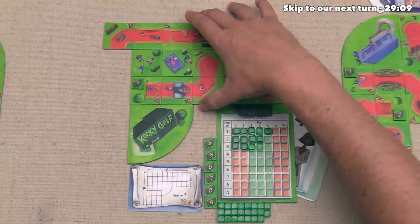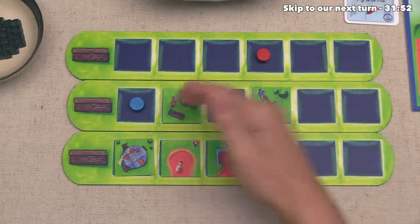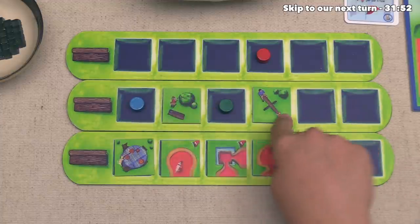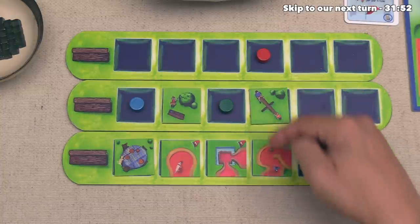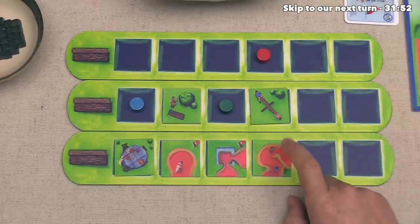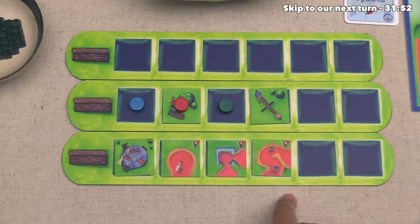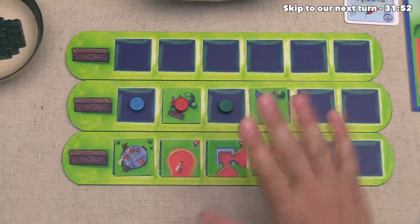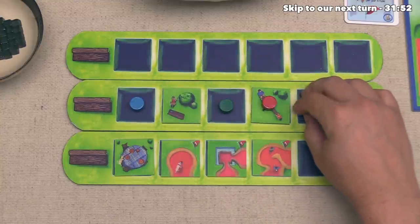Alright, we are next, and the only real difference between these tiles for us is this has two people, and this has one. Getting more people is nice, but we already have three tiles in our design that don't have any holes in them. And if we look over here and see this tile, well, this one is kind of perfect for us as we are trying to build out our fourth hole. Now, if we went over here, the blue player would go first, and I think there is a pretty real possibility that they would grab this one. I think this might be a good time to pass.